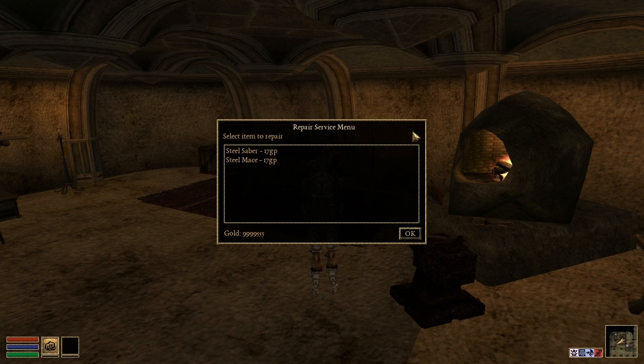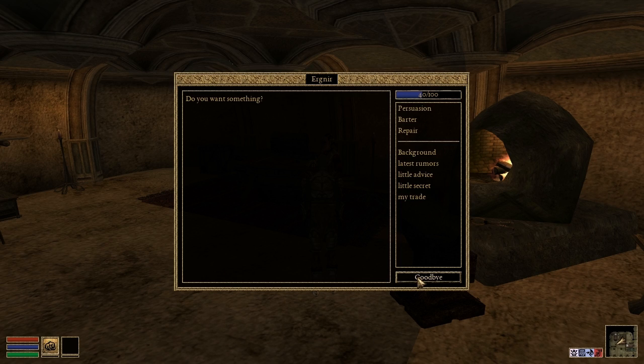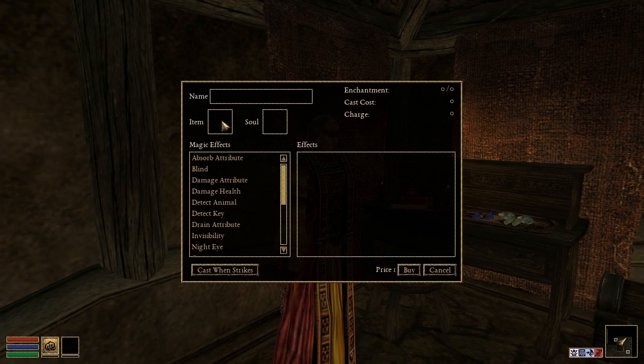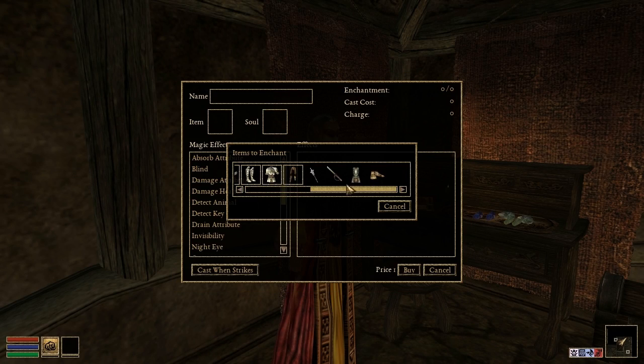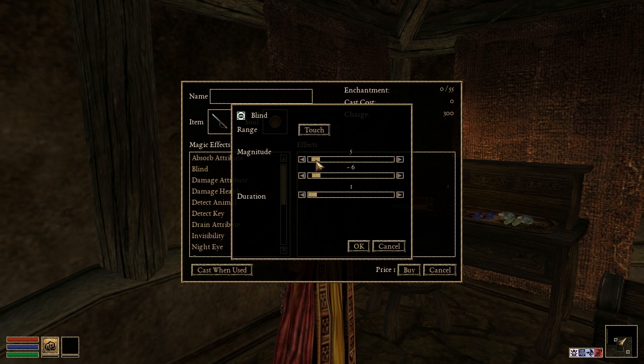You can also pay any competent smith a nominal fee to perform the same service. The enchanting skill has made its way into OpenMW, so you magic types can add fortifying enchantments to your armor and devastating magical effects to your weapons. This skill comes complete with a functional enchanting menu.